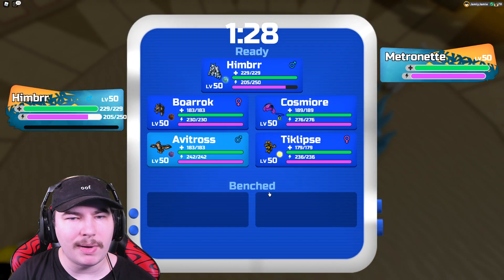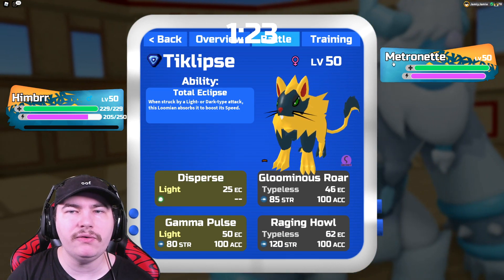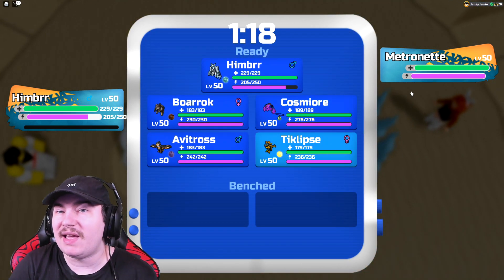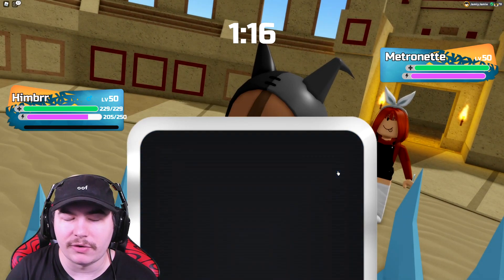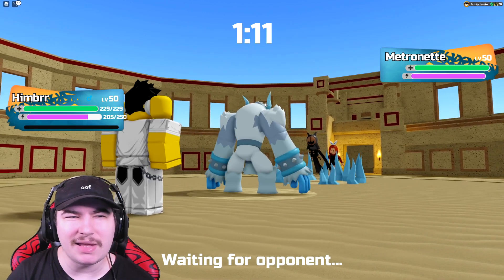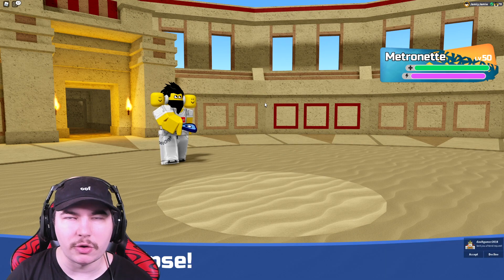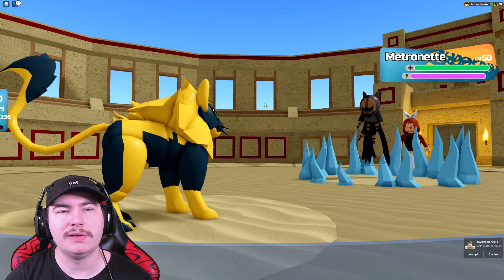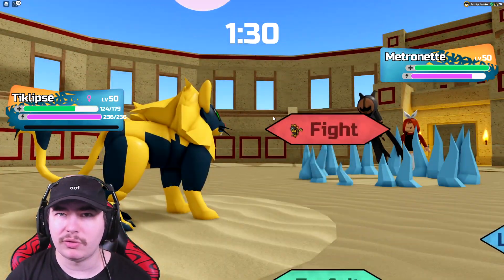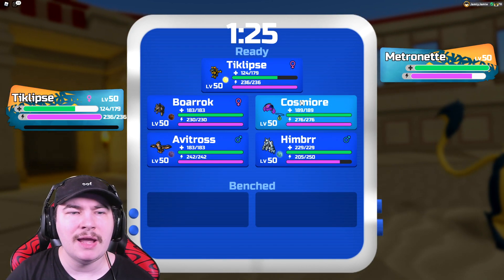I think I go into my Teclipse, because even if I can't do too much to his Metronet — if it faints, my Cosmiora can come in and basically use Metronet as setup fodder. I am using Hypnotize on this Cosmiora right now, not sure if I'll keep it. I don't really know what I wanted to do for the last move slot. Running Health Amulet — could probably run an Essence, but Health Amulet makes it a little bit easier to set up.